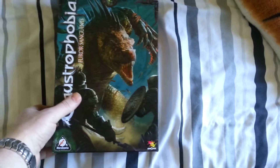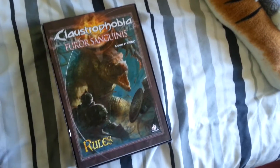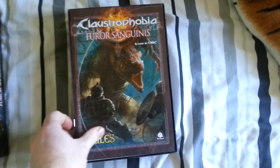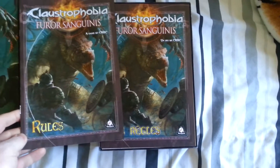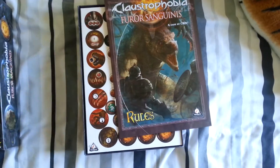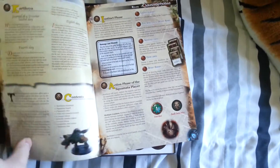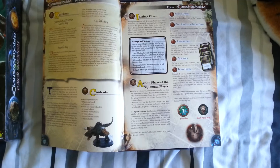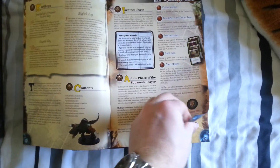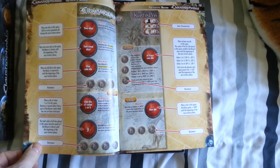So I'll just go ahead now, open it up, and see what's inside. First thing we see, it has two rulebooks — one in English and one in French. We'll do away with the French one and have a quick look inside the English version. It's quite a simple game to play. I believe this has got a few extra scenarios for the main game.